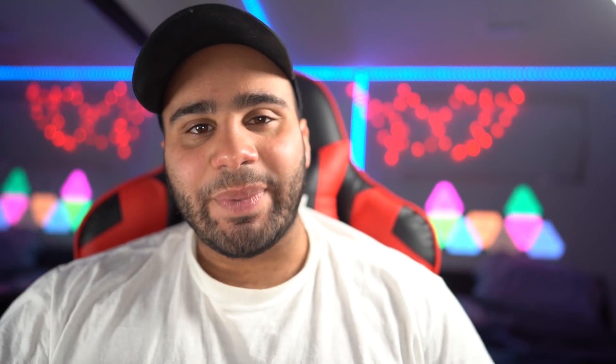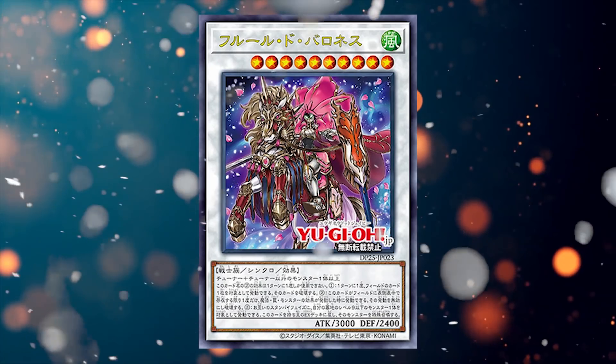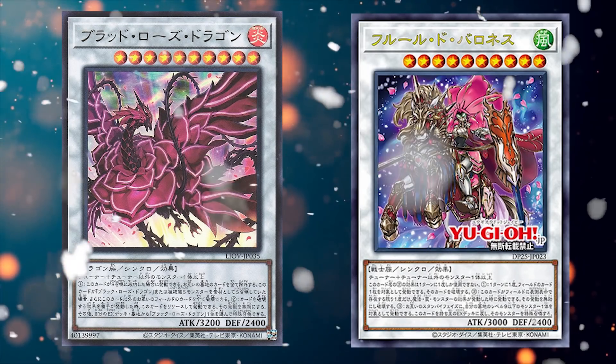The card in question is Baroness de Fleur, a generic level 10 synchro, which is extremely rare. The last time we got one was Blood Rose Dragon, which has a respectable effect to banish every card from both players' graveyards, but it wasn't that appealing. You can't really summon it as part of your turn-one board going first, so it's only good in the late game. But Baroness de Fleur is actually good for several reasons — it has three effects.